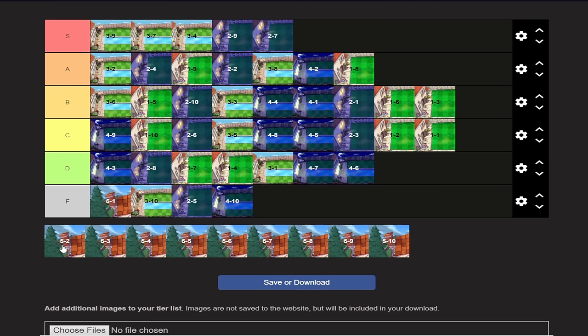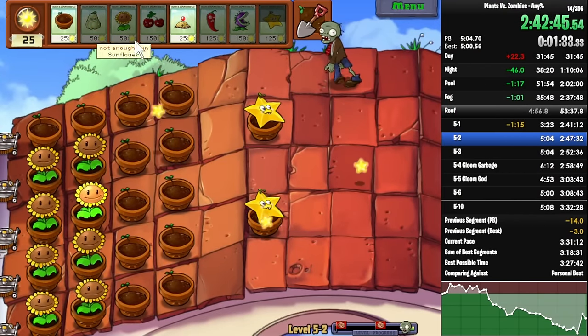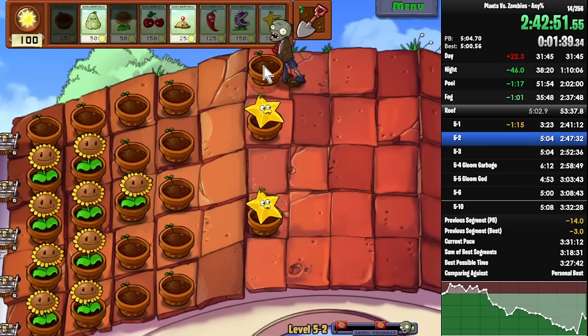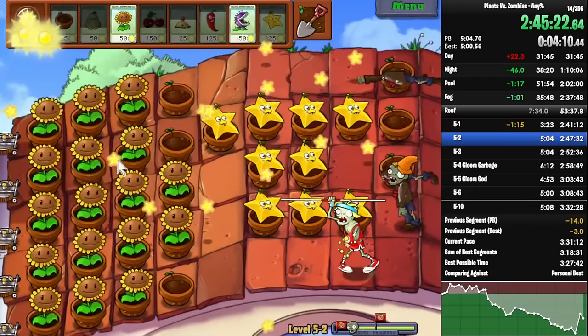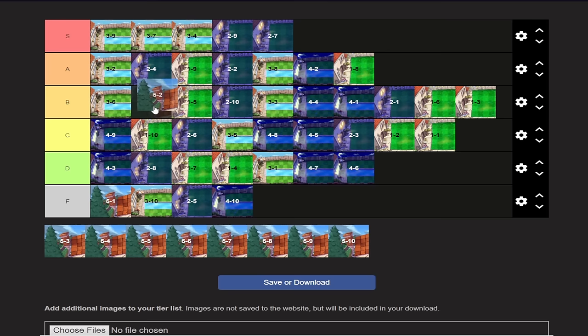5-2 — Starfruits are really fun but also pretty tricky, so they're deceptively hard. I always mess up Starfruits because towards the end of the run I'm tired and don't have the same decision-making capabilities as in pool. So I usually end up making a mistake or two. But with this in mind, I think it's still a pretty fun level. I would say it's more fun than Walnut Bowling, so B-tier is right where it sits. Not as fun as 3-6 though, because Starfruits are harder. Also, Repeaters on roof is actually terrible.